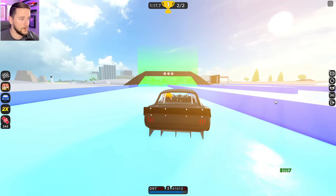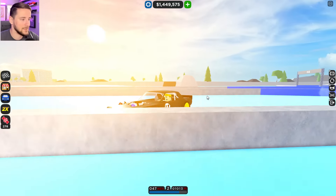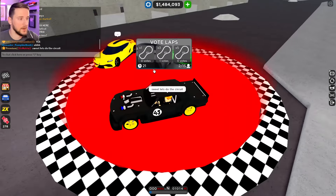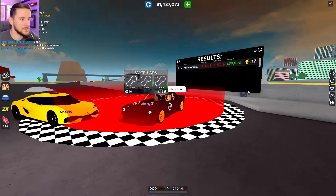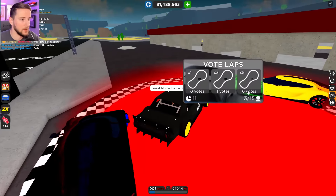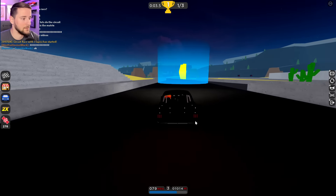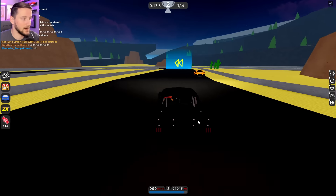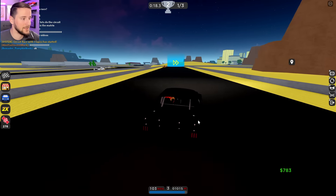We're about to win somehow — sweet, I'll take the win and the money! This car is just amazing, what a cool machine. Now I'm hosting a circuit race. Hopefully a couple of people join — we've got another guy in another Koenigsegg. Let's see how this goes. Hopefully we win — this is going to be a three-lap race. Here we go, let's see how it does against a bunch of supercars and multi-million dollar cars.